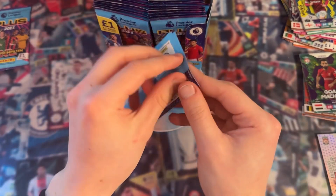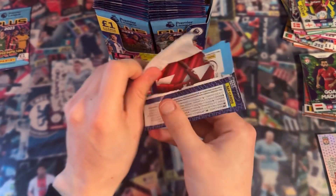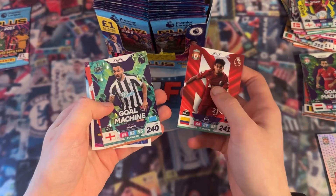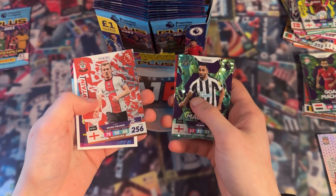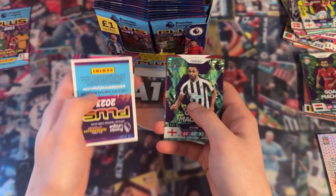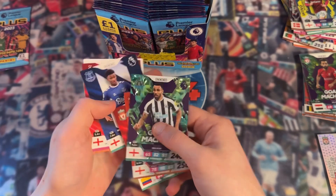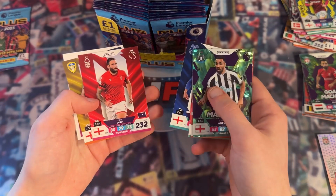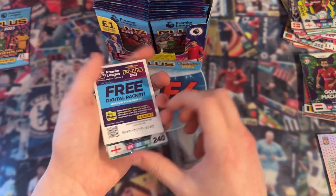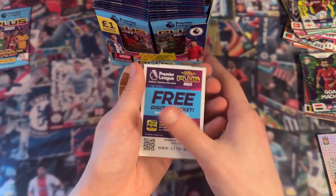Next pack: Luis Diaz - Gold Machine, Callum Wilson - fantastic. Captain James Ward-Prowse, we've got that already. Then we have Damari Gray, Steve Cook, and Jack Harrison, and the free digital pack.